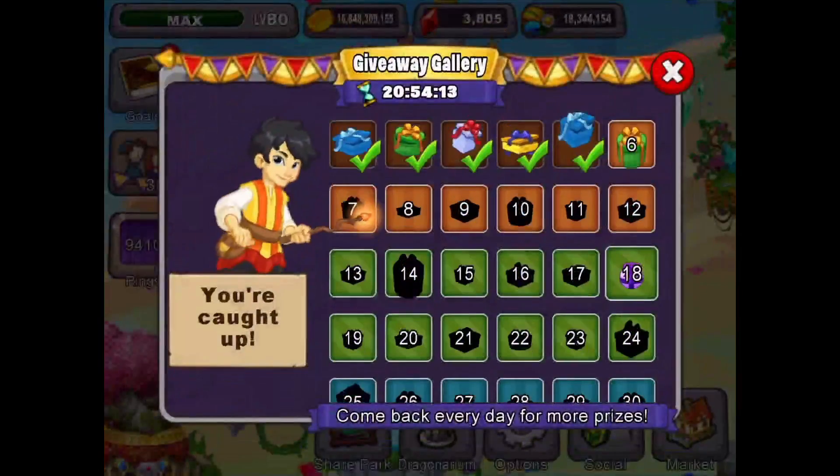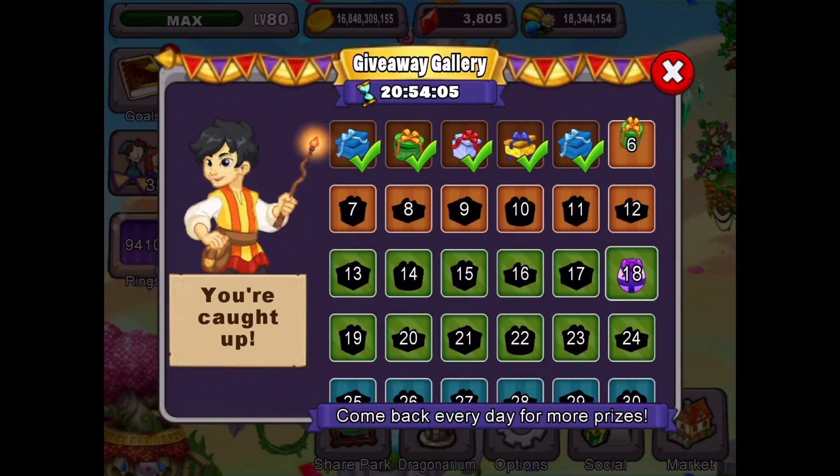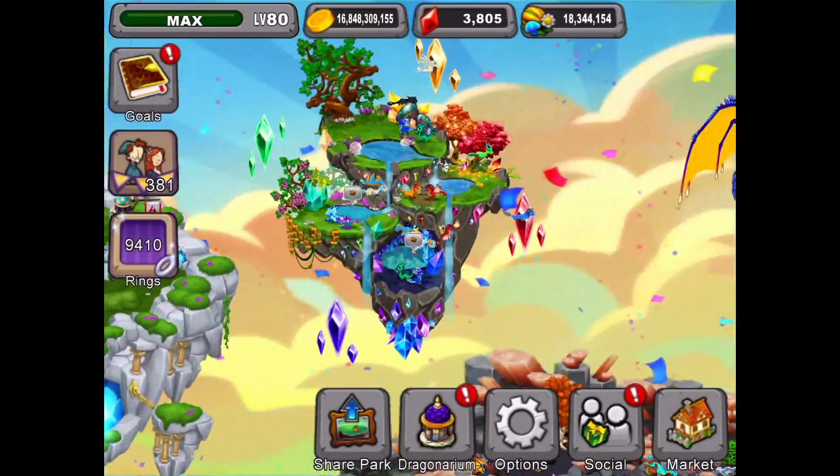So our next thing is our prize. We're on day number six here, so the prize for day number six is 250 rings, which is a great prize. But we're going to wait until we max out, and then we'll get this — maybe it'll go into our gifts at the end if we manage to max out for today's rings.